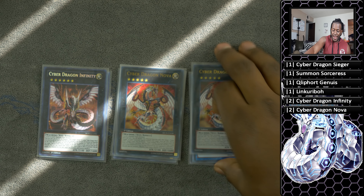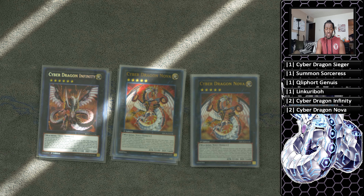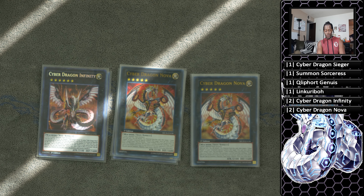Two copies of Cyber Dragon Nova. This guy is really good. If it is destroyed, you can special summon a machine monster from your extra deck to your side of the field. Unfortunately, we don't play the most optimal card for that — normally people play some huge monster with a big body that attacks and inflicts piercing — so if they destroy it, you can summon something, but it's not as effective.